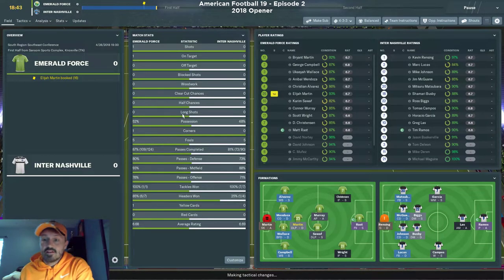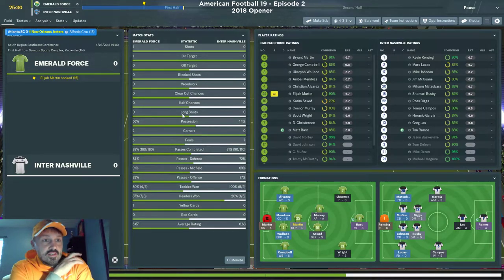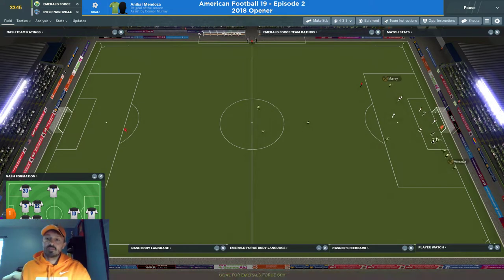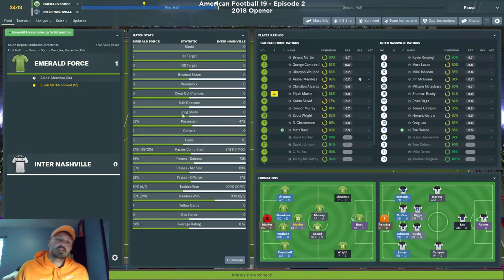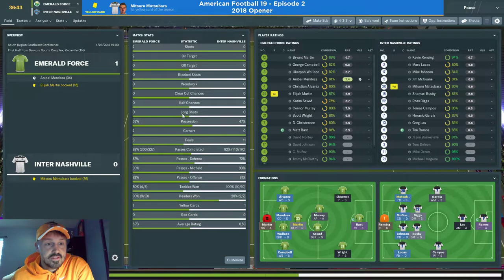I don't mess around with yellow cards. If somebody gets booked, I always back off their tackling. In most leagues you play 34-38 games; I only have 14, so losing a guy for even one game really hurts — you need to maximize every point. We get our first goal on a set piece — a nice cross by Murray and Mendoza finishes it. That's one of my new signings scoring, which is a great sign. Up 1-0, I need to find the scout who brought me Mendoza.